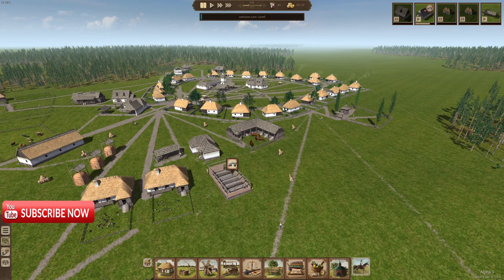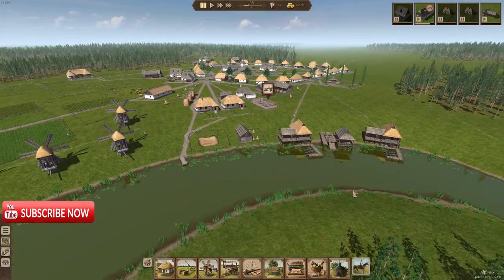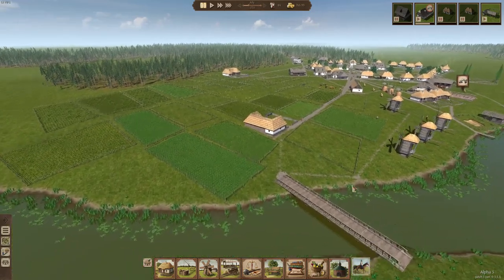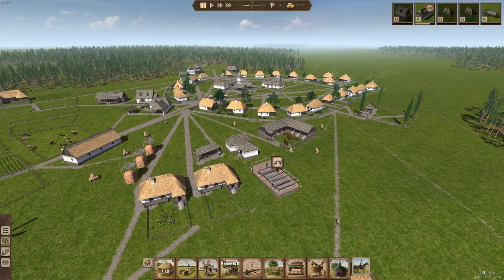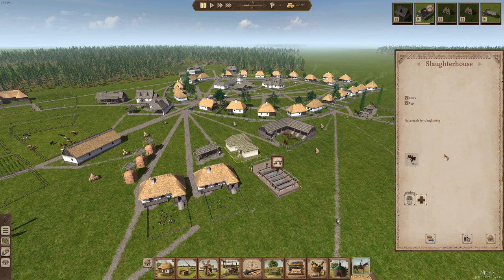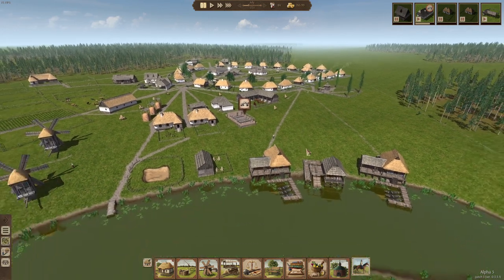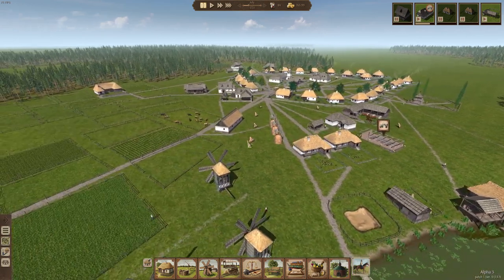Hello everybody, Queen Bee here, welcome to the channel and welcome back to Ostrov where we are doing so well. We are 100% thriving. We've got a load of cattle, a load of chickens, horses, and a tannery going up because we've got a number of hides that need to be dealt with. We've got 84 people, over 750 coin. We're thriving and we're going to be doing more amazing stuff in this episode.